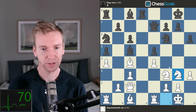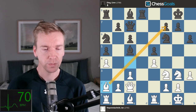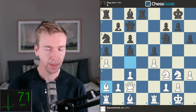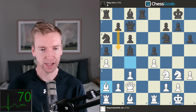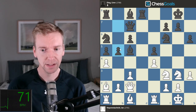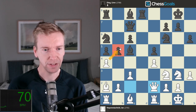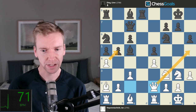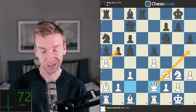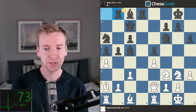Nga6, knight to g3, targeting the f5 square. Qc7, and Ba2 — dropping the bishop back, still eyeing the pawn on f7 which is pinned to the king. Ding would like to play active on the queenside, so we've got kingside play for Jan and queenside play for Ding — that's the dynamic. B5, queen to e2. Jan is now threatening axb5 winning a pawn, and the queen is also ready to come over to the kingside.